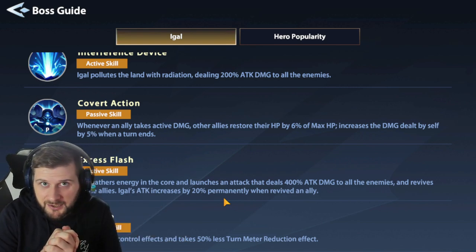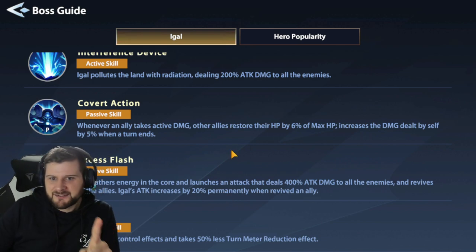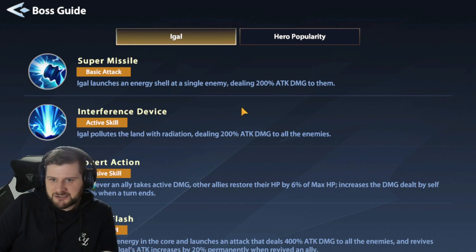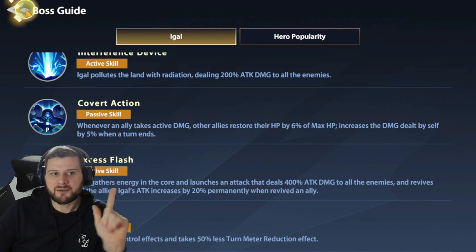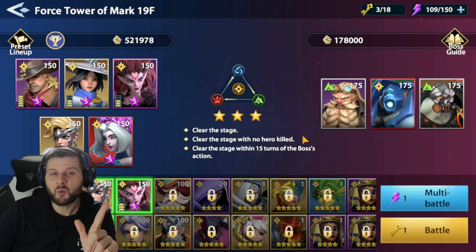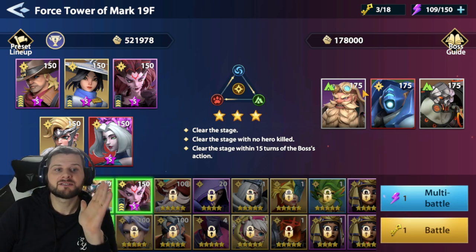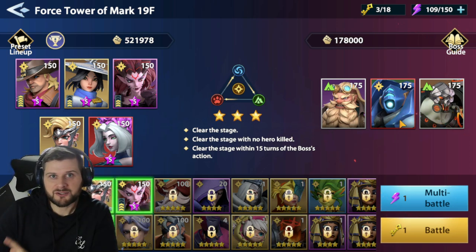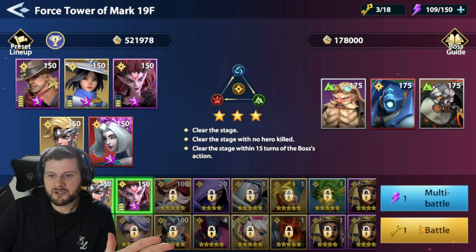That's a huge amount of attack. What this means is on this stage he does AOE, he uses a single target, and he's immune to control effects with 50% less turn meter reduction. We don't want to be using too much AOE, we don't want to be killing his allies - we want to tank them and just focus Igal. That is what's vital here.